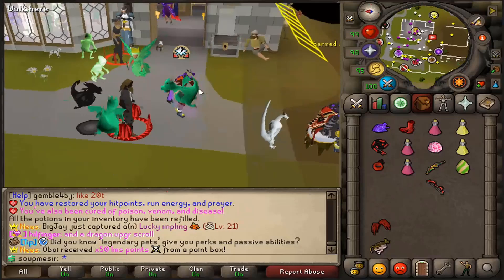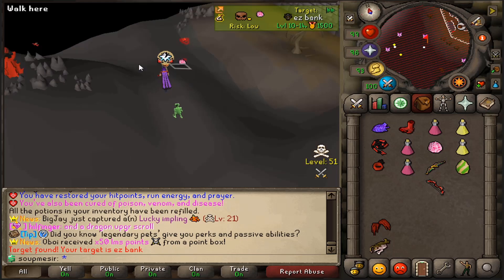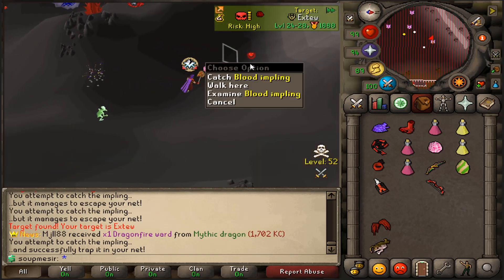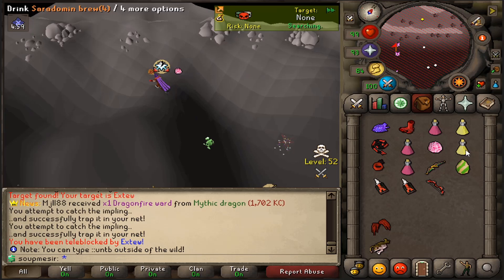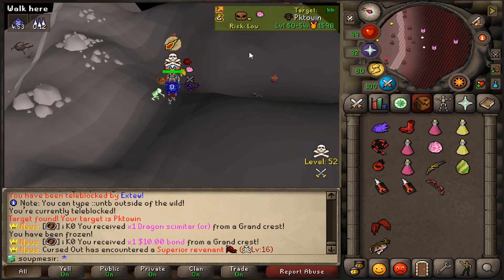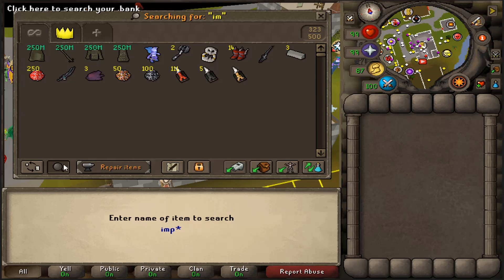Now I think my idea for the time being is to go do some imp hunting as per usual - sit here for a little while, get our daily out of the way, and try to get ourselves some good imps. Always a good time. We'll sit here for a while guys, catch some implings and be back after we complete our daily. There's already a PKer on it - okay yeah, we'll do this for a while and be back later.